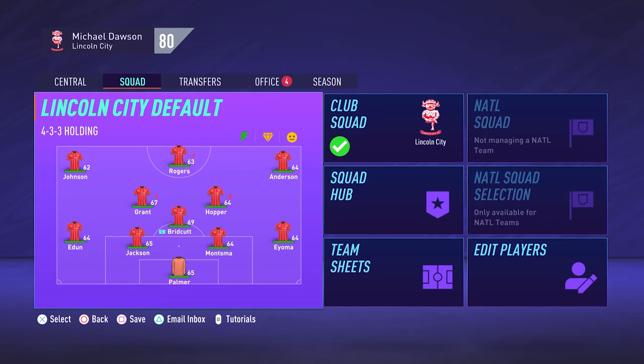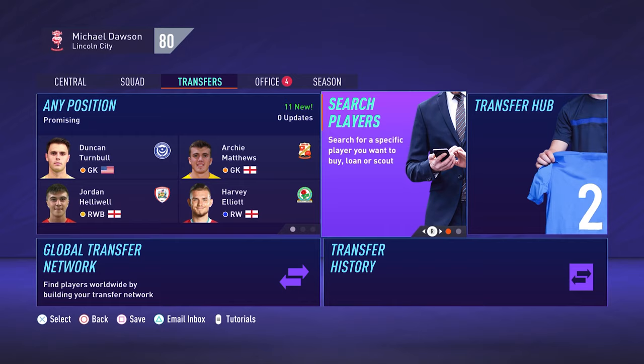Unfortunately, Lincoln do not have a stadium in the game and they've never been in the Premier League, so you'll have to make do with the standard default stadiums. But it does look fairly similar to what Sincil Bank looks like in real life.